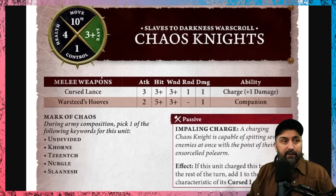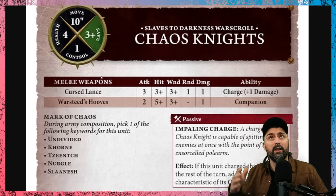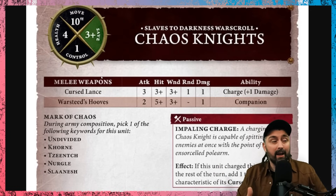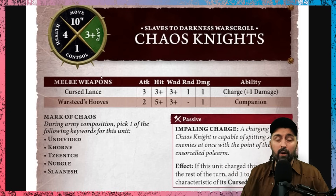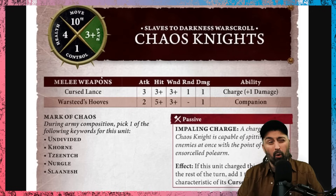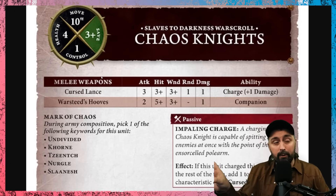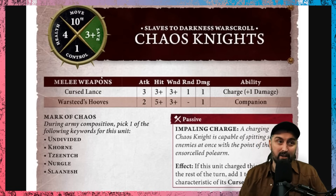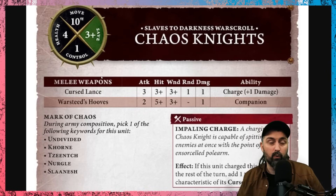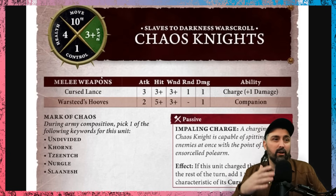A quick note for building miniatures: in Age of Sigmar 4, weapon options no longer matter. You can build whichever weapon option you like and use it as anything. This is true for almost all units — though some units like Kurnoth Hunters may have different war scrolls for different weapon types. For most units like Chaos Knights or Varangard, spears and swords now share the same profile.